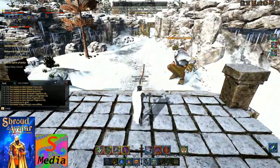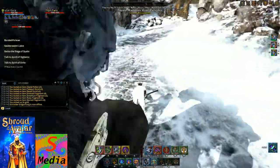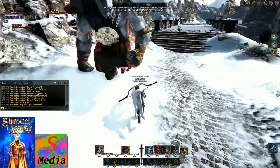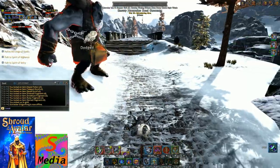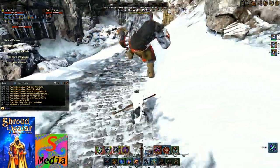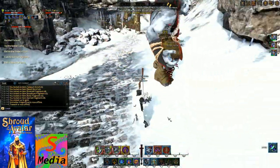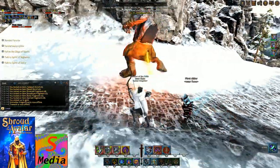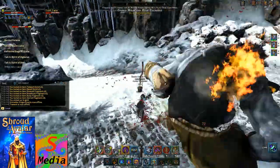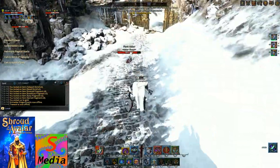Keep him down here. The problem with fighting him on the bridge is if you do get stunned, he might fall off the edge. Stun - don't stay down there. A bit of confusion, so I just move around him. I've found this is the easiest way of dealing with it and avoiding most of his damage. Until the stun finishes - there we go, stun finishes.